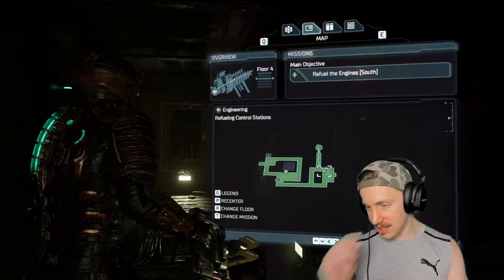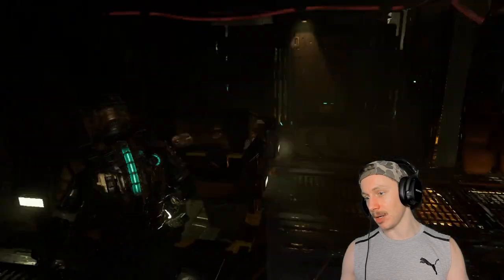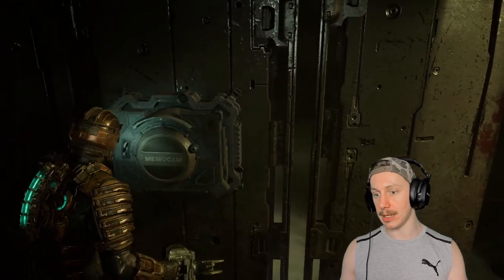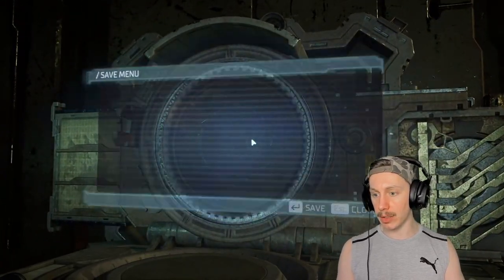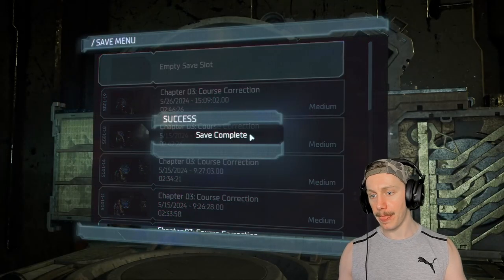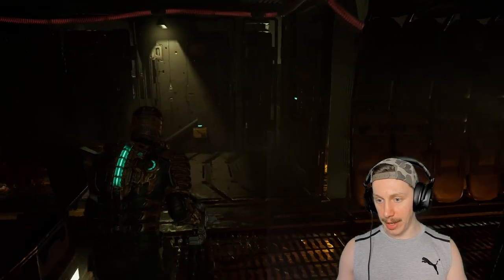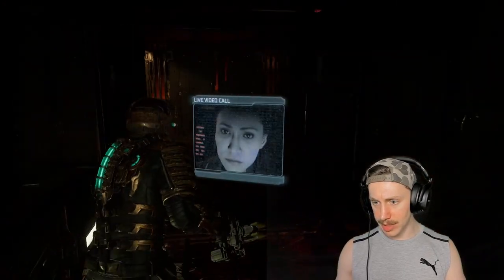I'm going to check the map really quickly, because it seems like we're in a little bit of an annoying maze. It doesn't really seem like we're in an annoying maze — we've basically seen everything that there is to see. We'll save really quickly at the Scott station right here. And now we'll come out of this with a brand new lease on life.